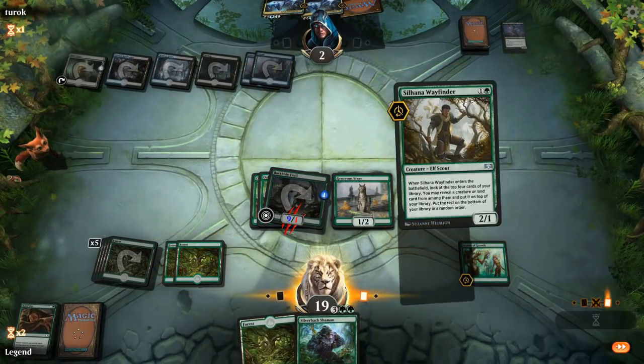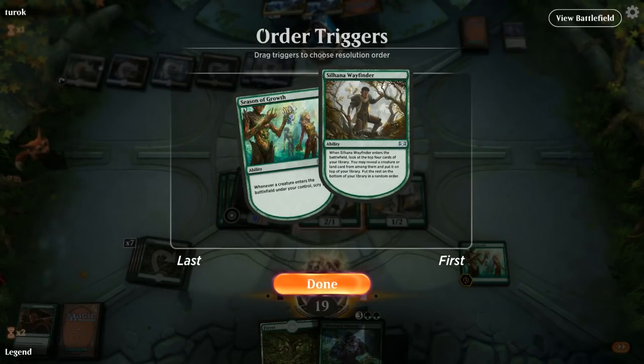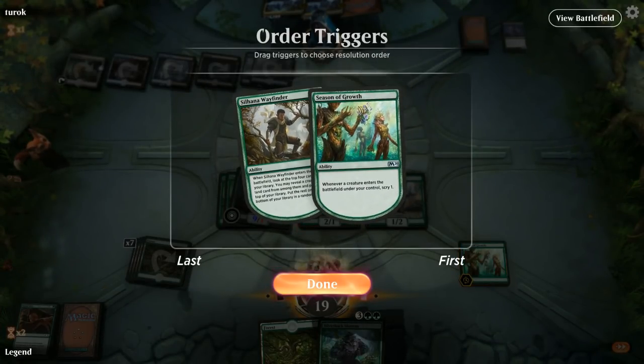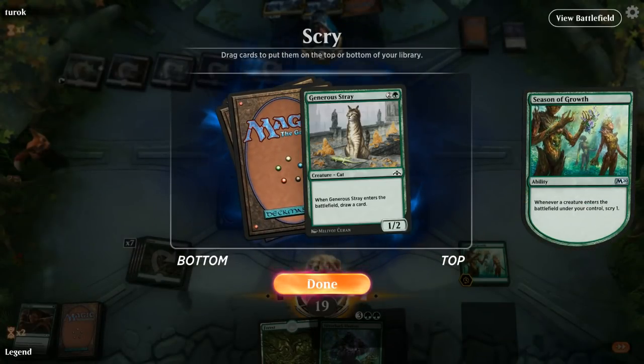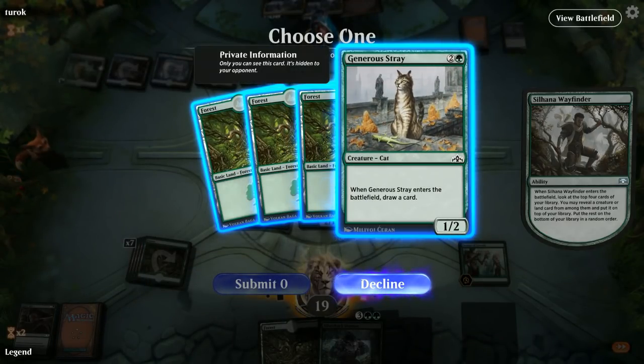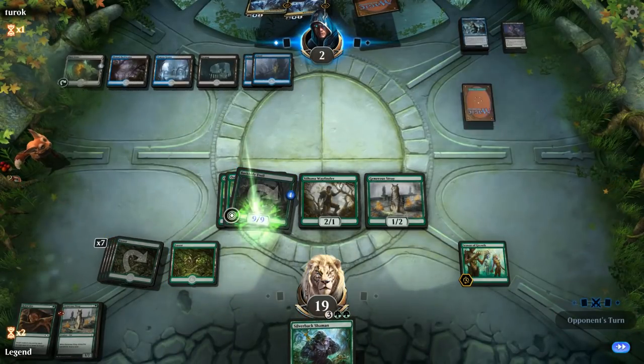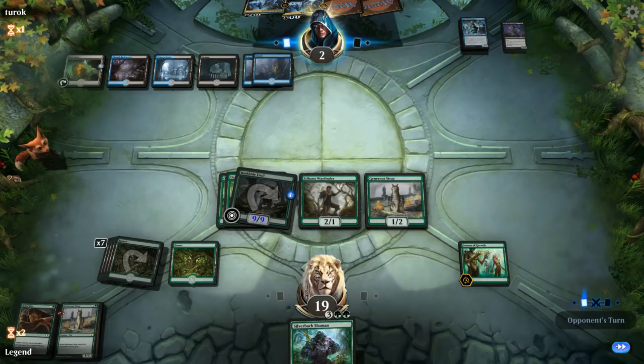We play Wayfinder. I think I'll scry first since otherwise we kind of waste the scry if we use the ability first. Generous Stray — with this much mana it's probably fine since that lets me play it, scry, and then draw a card. I'll keep the Generous Stray on top. This land is important for us to keep up hexproof on the troll.